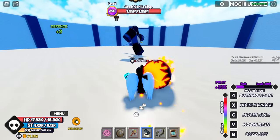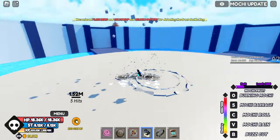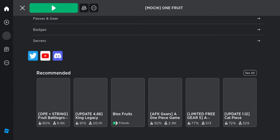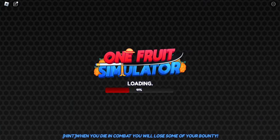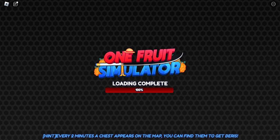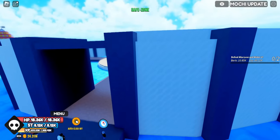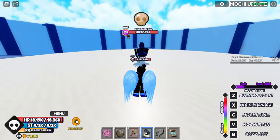You murder him, and then once you do that you just leave the server and do it over. Going into another server now — second try — we got it on the first try, now second. Oh man, he's in here again. This method is clearly pretty fast.